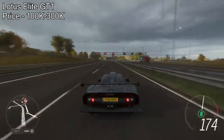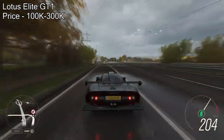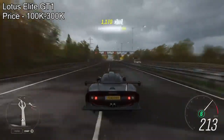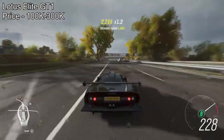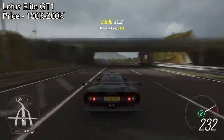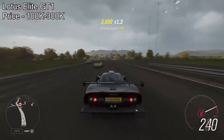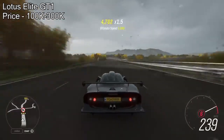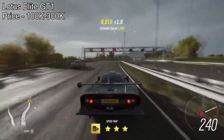Coming in at number 9 on the list is the Lotus Elise GT1. This car is actually a barn find car, so technically you can get it for free. However, if you want to buy it off the auction house, there are plenty on there — you'll have to spend about 100,000 to 300,000 credits. So worst case scenario, this will cost you 300,000 credits, and it is insanely quick.